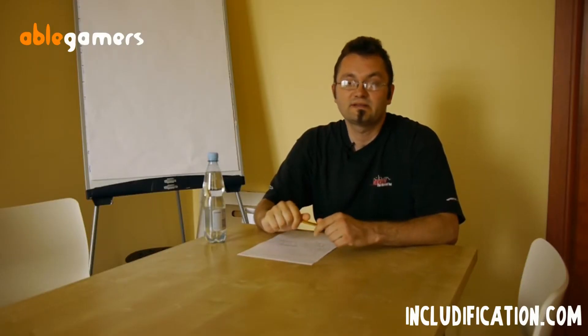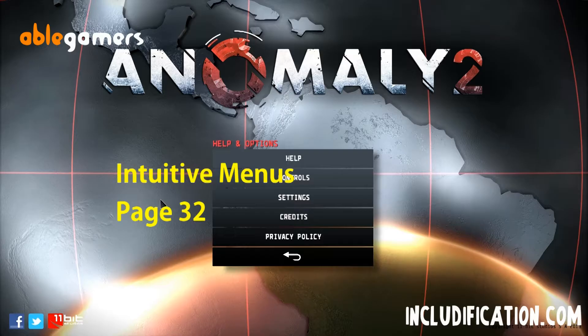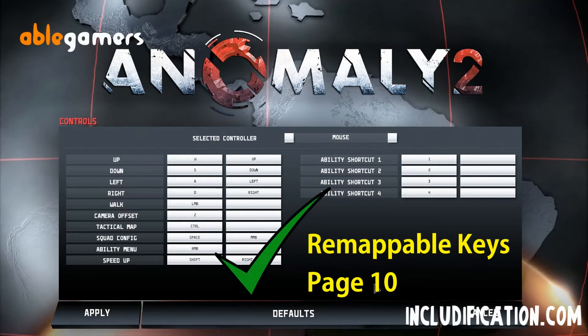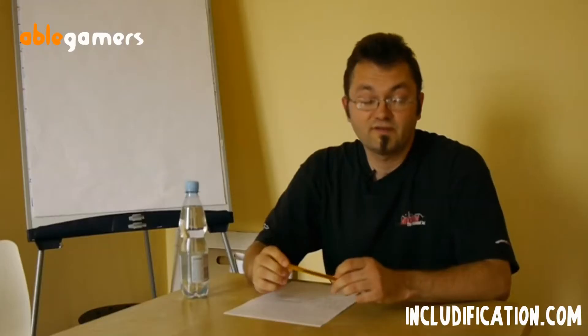We started to implement some features in our game to make it more accessible. Maybe not so big features, but this was our first introduction to Includification. Being a relatively small independent team, it's not that easy because of time and money to implement many features. But we did some. For example in Anomaly 2, our latest game released on Steam, we have made remappable keys and four difficulty levels, the easiest one being really accessible.